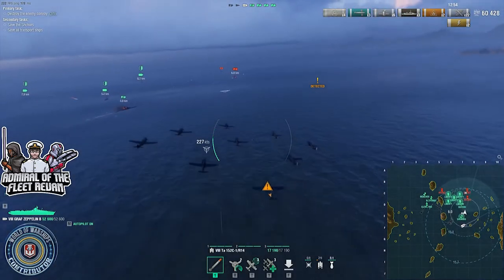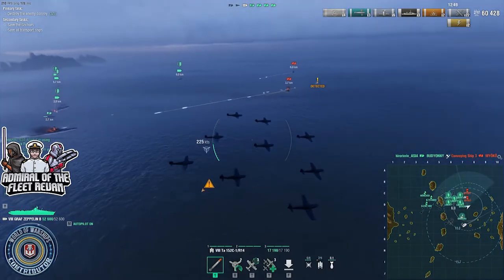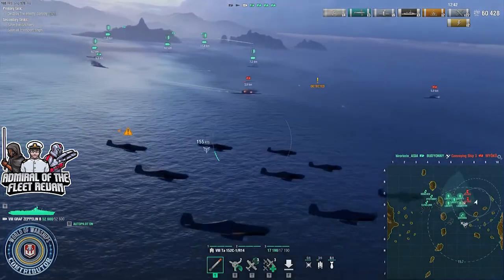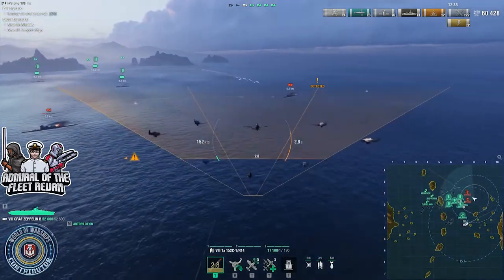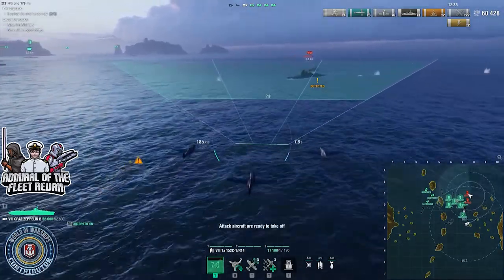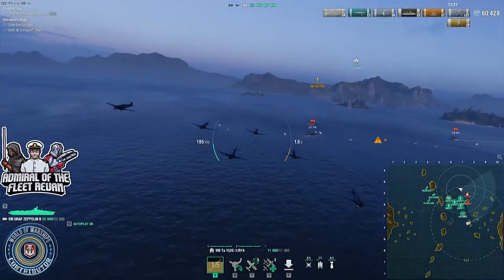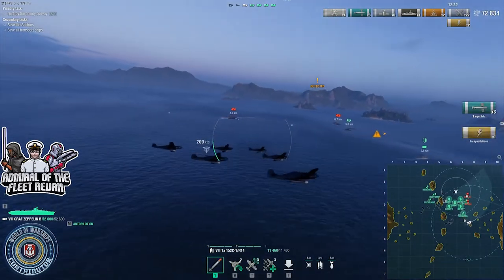One thing I've noticed is that we don't have ship AI appearing from the bottom right-hand corner. Maybe they'll appear after these escorts have been taken out — we're about to find out. We'll soon see. I'm used to seeing something down that way.